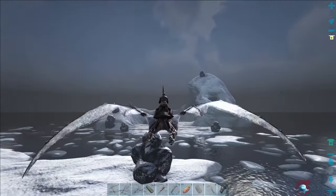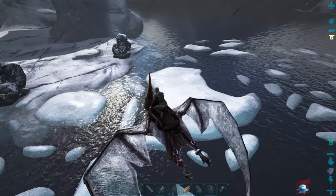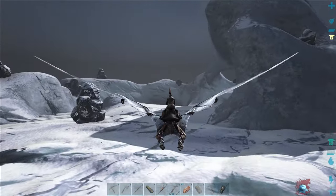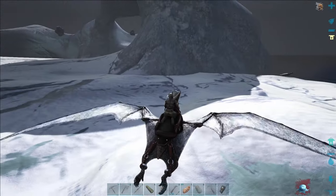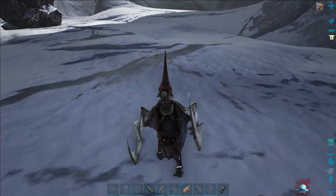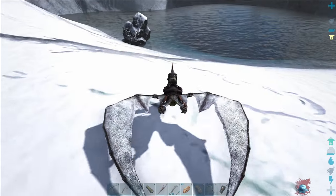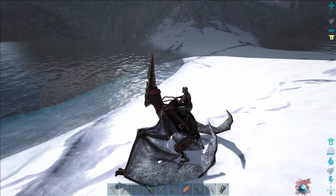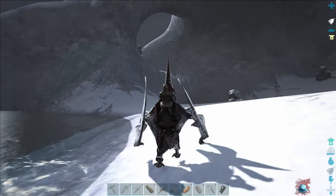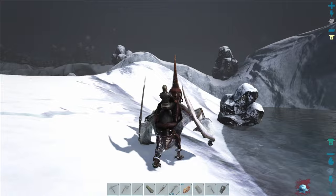This area is fantastic for a couple of other reasons - mainly the fact that no carnivorous dinos spawn on it, so you're reasonably safe. You just need to watch out for the pesky seagulls. If you'd like to tame and breed water dinos, you've got two little pools here which actually connect to the ocean, so you can build some walls and gates and pen your water dinos in. Overall this is a really cool location, but I wouldn't recommend coming here unless you are prepared for the cold.